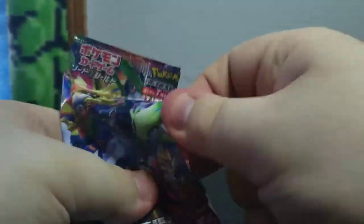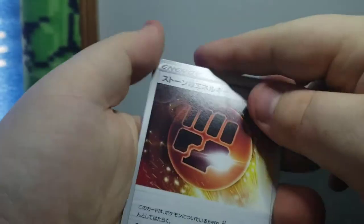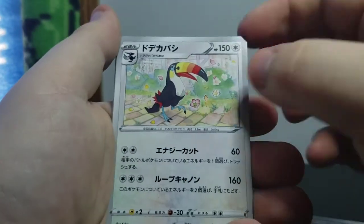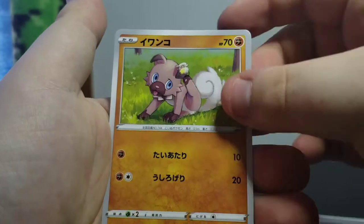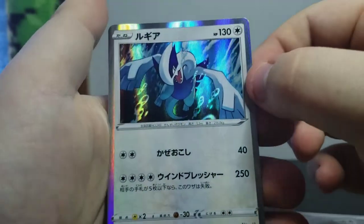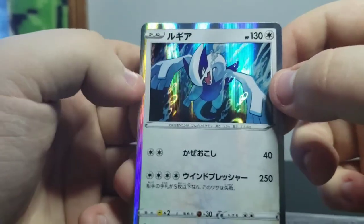Next pack. We've got the Fighting type energy - same as that Grass type. Toucanon, Yanmega, Weedle, Shuppet, Rockruff with a little Cutiefly on him, and Lugia - one of my absolute favorites. And this is some amazing art. This looks beautiful.